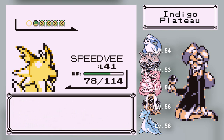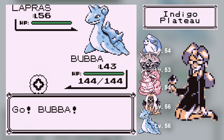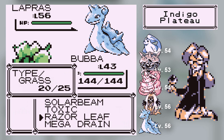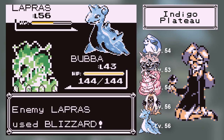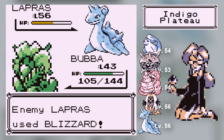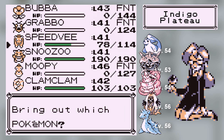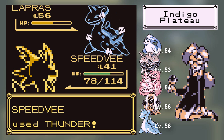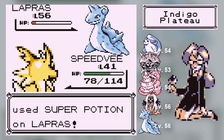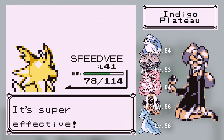Speed V deserves love for that. Here's a Lapras — it knows Body Slam, Confuse Ray, Hydro Pump, and Blizzard. It is the powerhouse of her team. I'm going to use Razor Leaf because I really don't trust myself using Solar Beam. Blizzard is painful as heck — then again, this is super effective and he's 13 levels above me. I'm actually really worried that I'm extremely underleveled for this. That was Lorelei — and by the way, there are still four more battles.